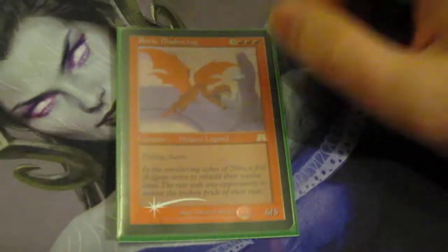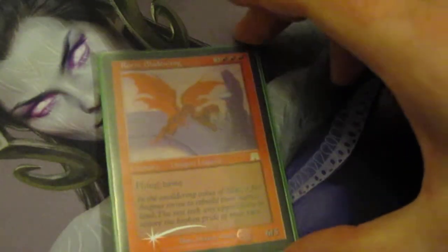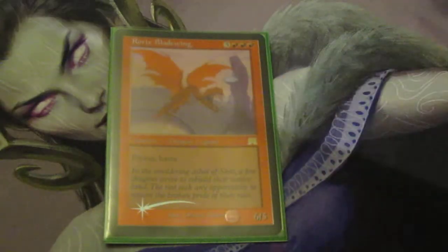Rorix is super simple — six mana, 6/5, flying, haste. He comes out attacking, and that's it. Very frequently he will kill someone on the following turn. This is very similar to how my Akroma deck runs, but since he has haste and he's a little bit cheaper, he tends to get faster kills.